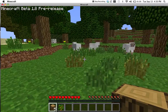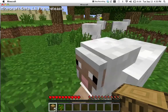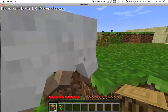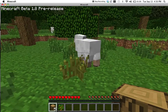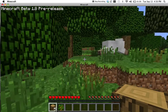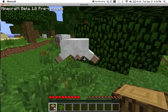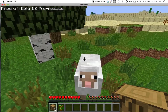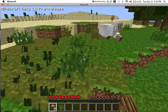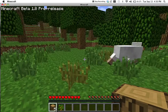Biomes are way bigger. This is going to be interesting — mobs run away from you now, so that makes chasing things pretty hard. See those particles? That is a critical hit — it does more damage, I guess. I don't know by how much, but that is helpful if you have a sword or something.